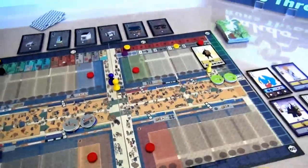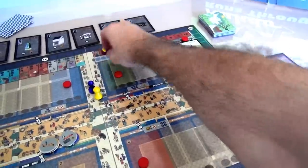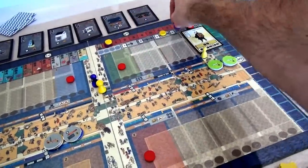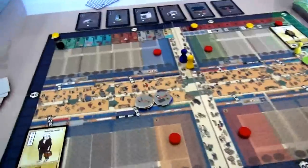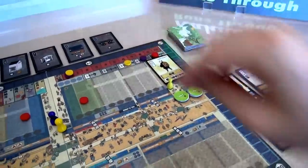I think I will choose to move three spaces. Now the next player - Jen - cannot also choose three. She can move one, two, or four. If she could, she would move three, but I'm blocking that, so she cannot choose that space. I think she will choose to move four spaces.